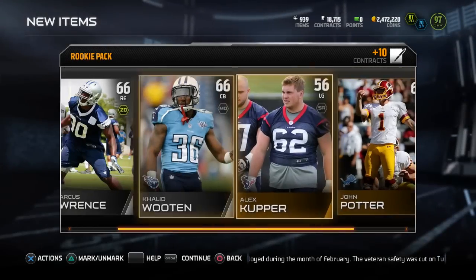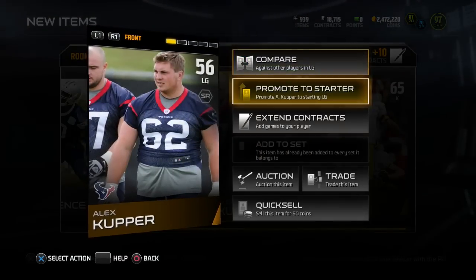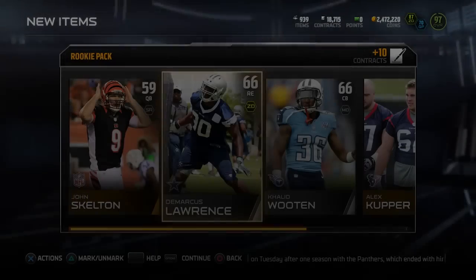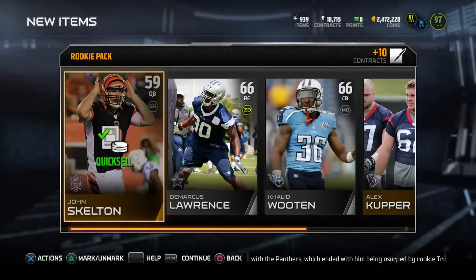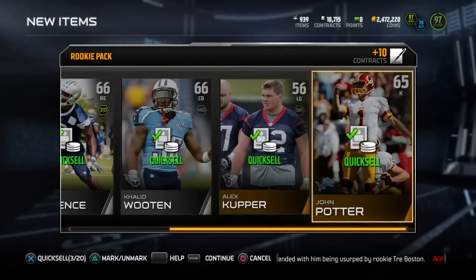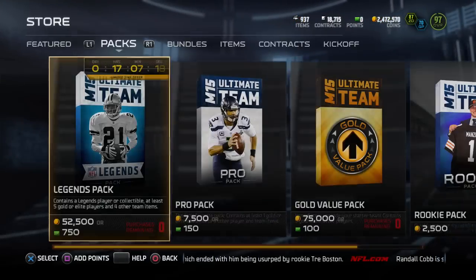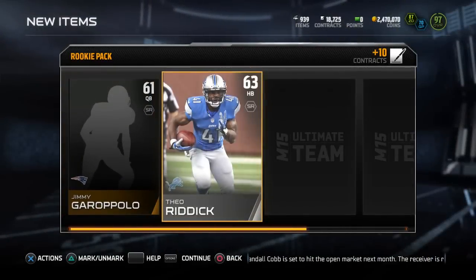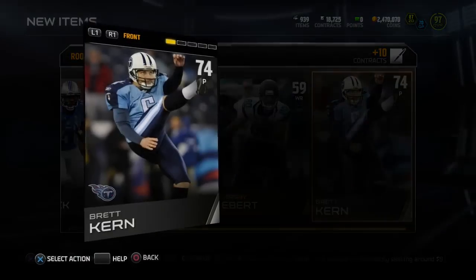For those who need help getting coins, I'd suggest doing the gauntlet. A lot of people ask how I get so many coins — really it's just staying on the auction block, sniping cards, buying packs, getting lucky, and playing the gauntlet and solo challenges. Ultimate Team is really all about grinding and how much work you want to put into it.